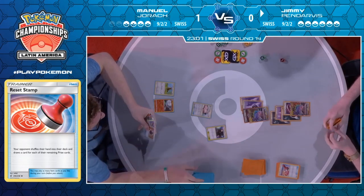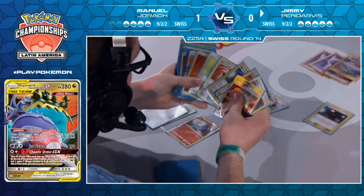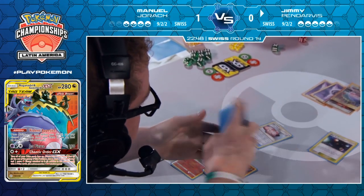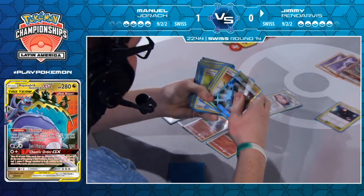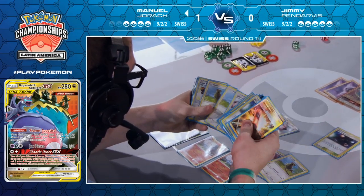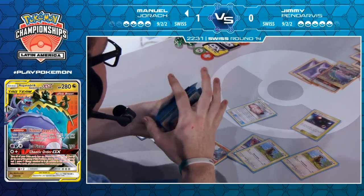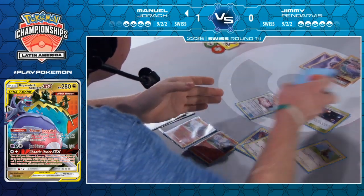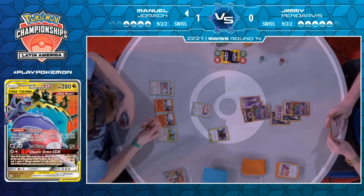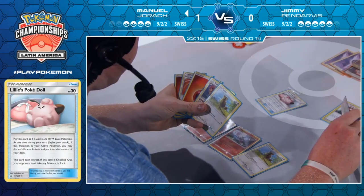The Reset Stamp just removes all the benefits that he gave his opponent by setting up — if you give your opponent two prize cards, that's two less cards in his prizes he has to take, which means two more cards he gets to draw. So if you shuffle all of these cards back into his deck... and there's a Pidgeotto by the way, so this is going to be good news for Manuel. Manuel is hoping to find a proper combination of cards to Welder onto his Blacephalon — and he's got himself a Professor Elm's Lecture.